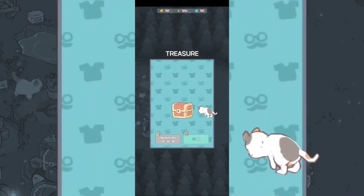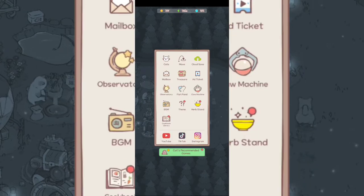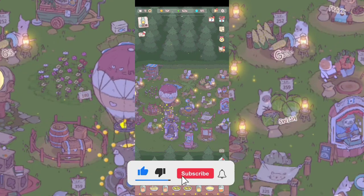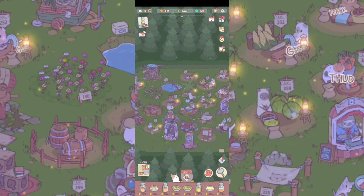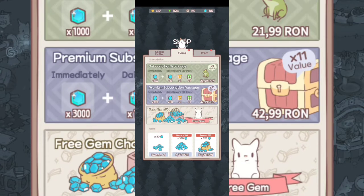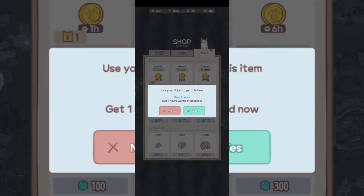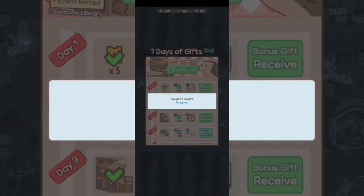You can watch ads for the treasure — up to three ads to unlock different rewards. You can save your progress to the cloud. Click the balloon when it appears to collect all its coins. There are also events with gemstones and items you can get depending on what quests you've fulfilled.